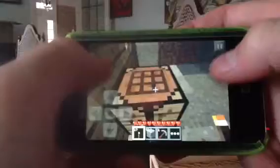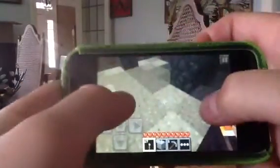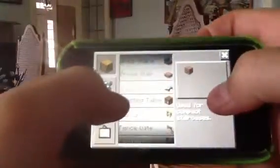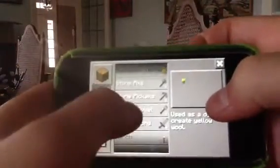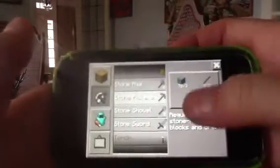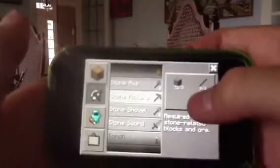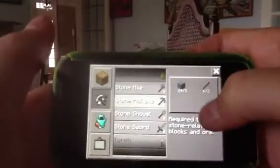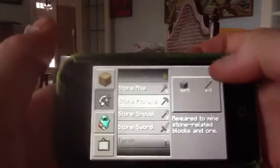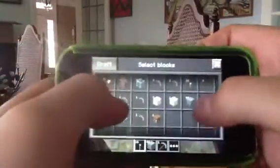So right now I'm going to show you how to make a cobblestone pickaxe. When I want to make one, it shows me right here what I need, and I do have enough, so I'm going to make one. You click on it and there we go — I got my pickaxe.